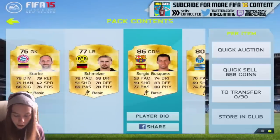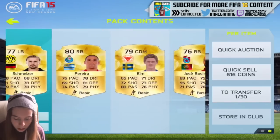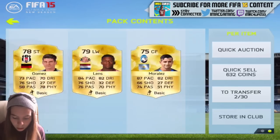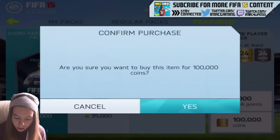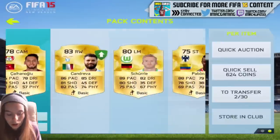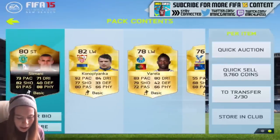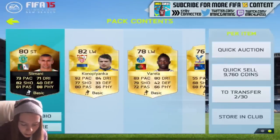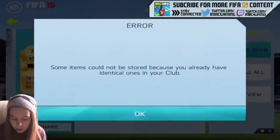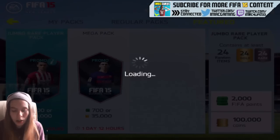First off we get Busquets. I'm not actually sure how much these players are going for so I'm going to list some, though I might quick sell a few. Here we go — we've got our first inform: it's Slimani! I love that badge and flag, the colors are really cool. That's our first inform and that's only like three packs in. I love the 100k packs on iOS, it's so good.